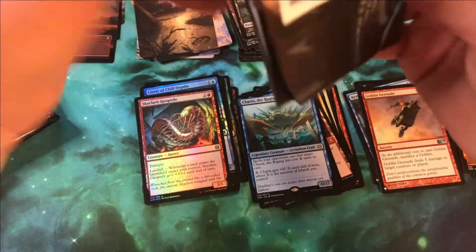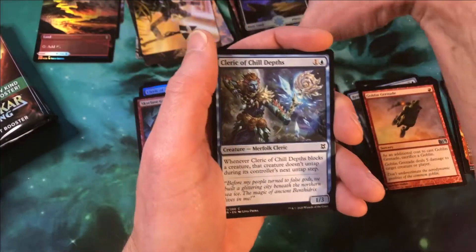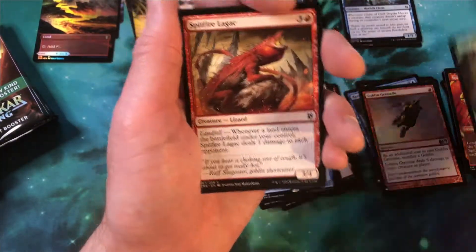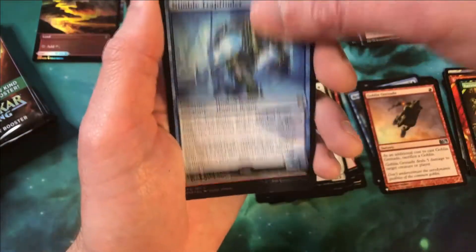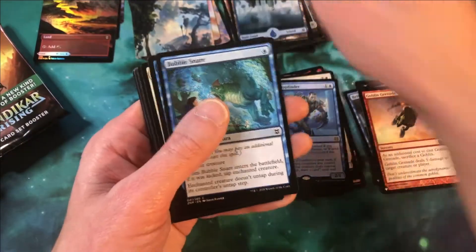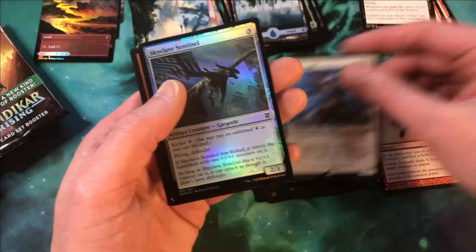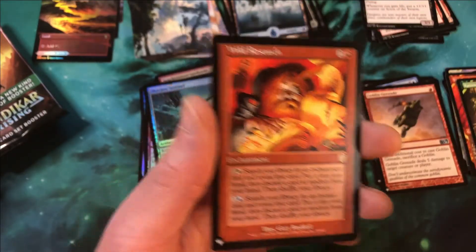Next pack — our foil land, our six commons and uncommons, followed by a Kazandu Nectar Pot as a showcase. Then we have Archon of Amiria as our rare, Nimble Trap Finder, and Synchronized Spellcraft is our foil. Moving right along — hey, another list card, I can see it poking in there. So we have our head turner card, two wild cards, Legion Angel, Skyclave Sentinel, and Wild Research is our rare list card — very nice.